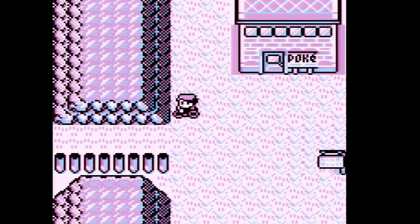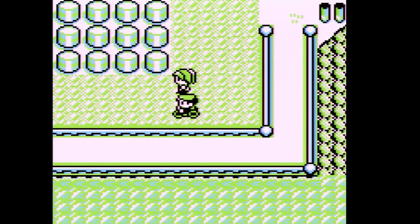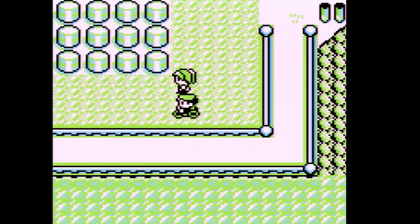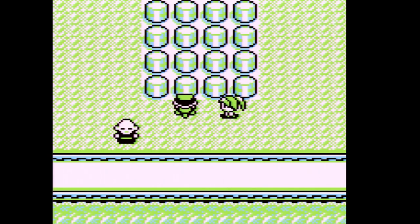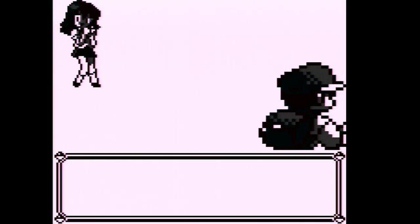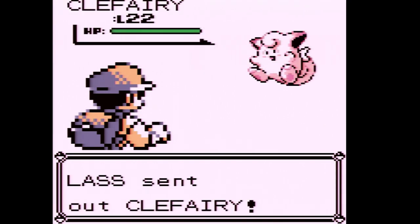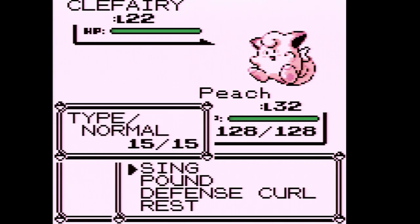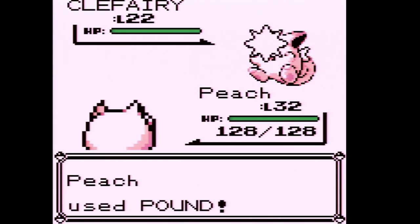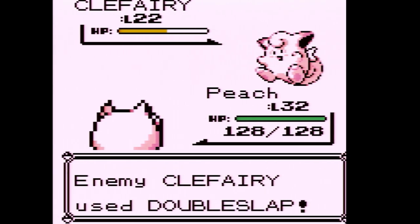We have to go up and try to go left instead. Let me see what Pokemon I have out front. I want to try to get Peach to learn Body Slam. I think this is Route 7 — actually Route 8 — and the new Pokemon you can find here depend on version. In Red you can find Growlithe, and in Blue you can find Vulpix.